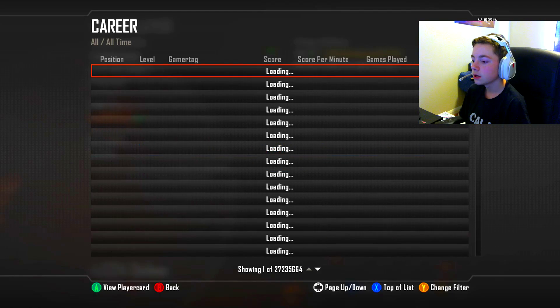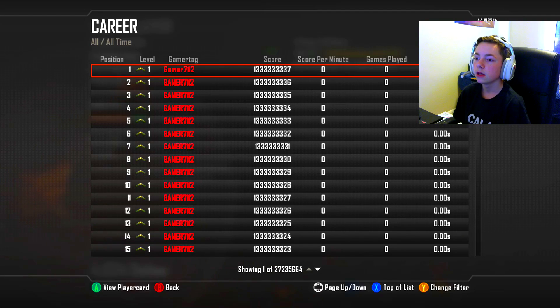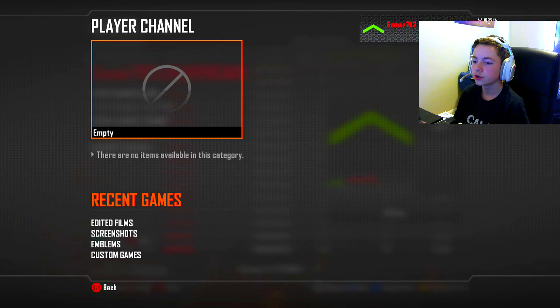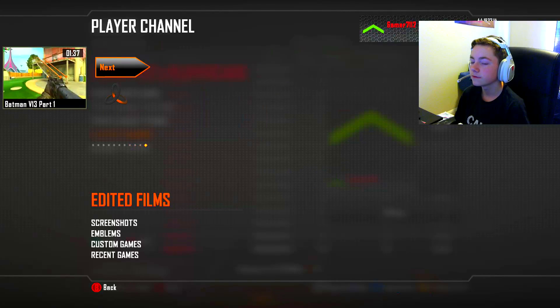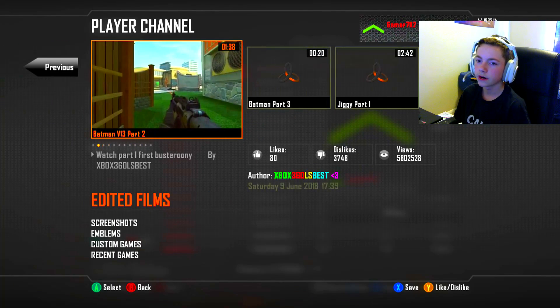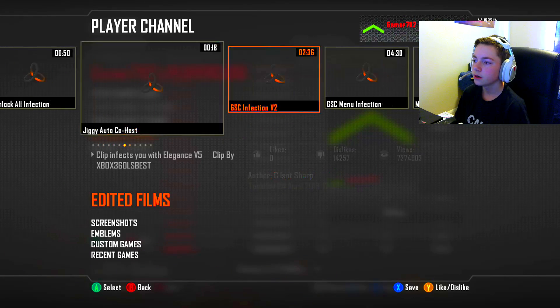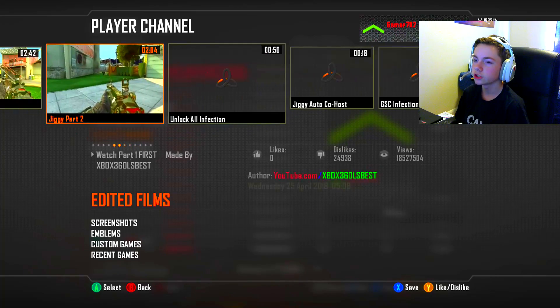Then press X to go to the top of the list and you'll see a bunch of Gamer 7-1-1-2s. Click on the very top one, go to Player Channel, then go down to Edited Films. Give it a second to load and you should see all of these menus — there are a lot of them — whether it's Unlock All, Any Prestige, or whatever. A bunch of other mod menus.